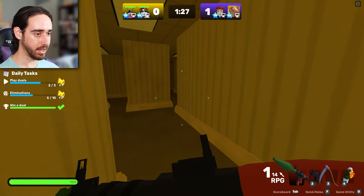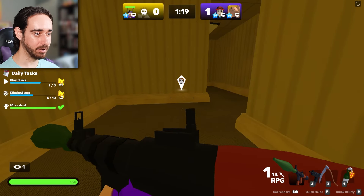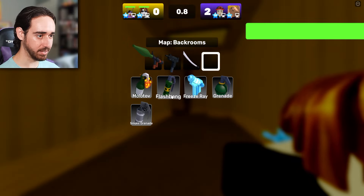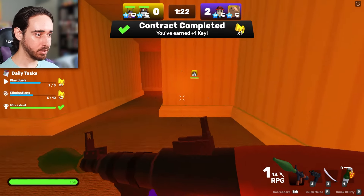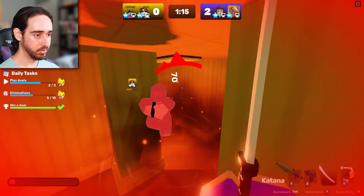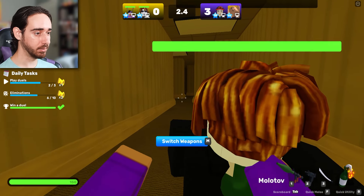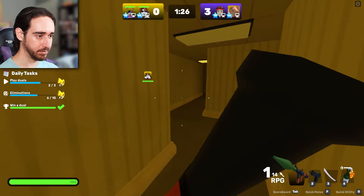I gotta switch to the Katana. I gotta activate my inner Michonne. I see someone over here - I'm leaving my teammate to die. This is not doing too good. What am I doing? This is not the Katana - I chose the wrong weapon. How could I be so foolish? I chose the scythe instead of the Katana. How could I have done something so un-sigma? I don't even know how I'm earning a key right now - I'm just throwing bottles of flame and fuel. At least I have the most damage. The strategy is good for 1v1s - it's definitely not good for 2v2s.